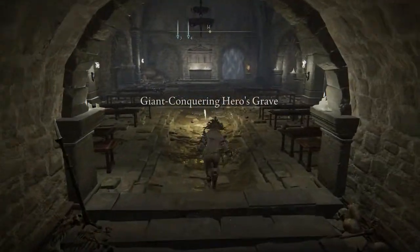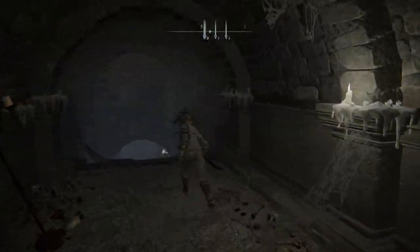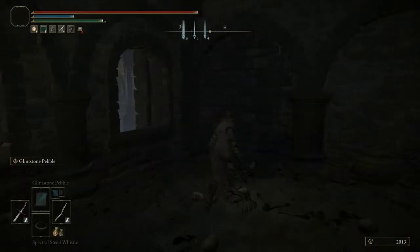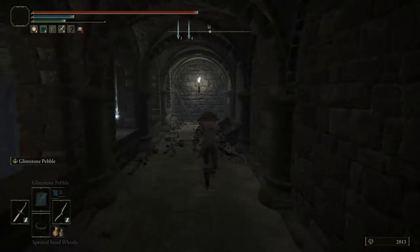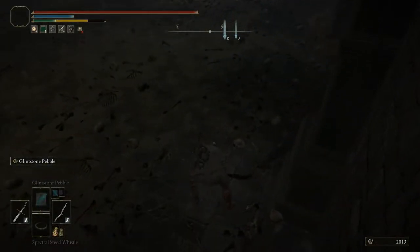Here's a grace point you might want to use in case you die. There's a fog wall over there - you could use a Stonesword Key for it, there's like one item over there. You're going to want to immediately go right, ignore that dude, and roll through this illusionary wall. I'm avoiding all items and stuff for this run - there's an item on the left but we're just going straight to the armor set because that's why you're here.